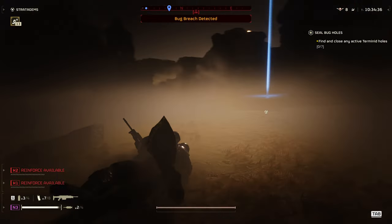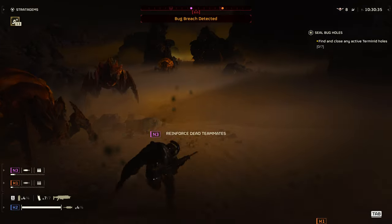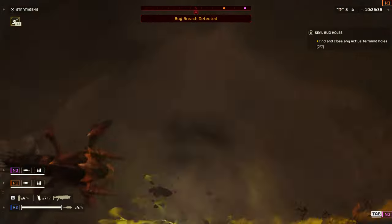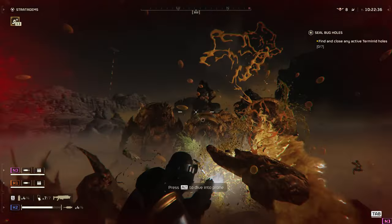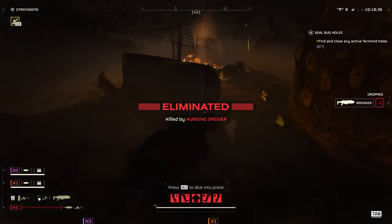They, like other small bugs, can also call in reinforcements, so take them out ASAP. Hunters are agile, meaning that your accuracy has to be on point, but there is a moment when they launch themselves at you directly, they are quite easy to take down.